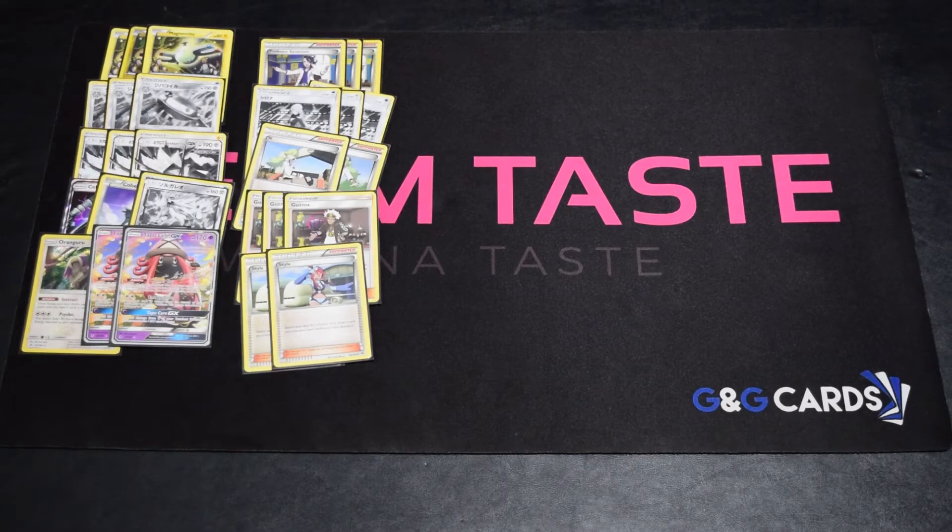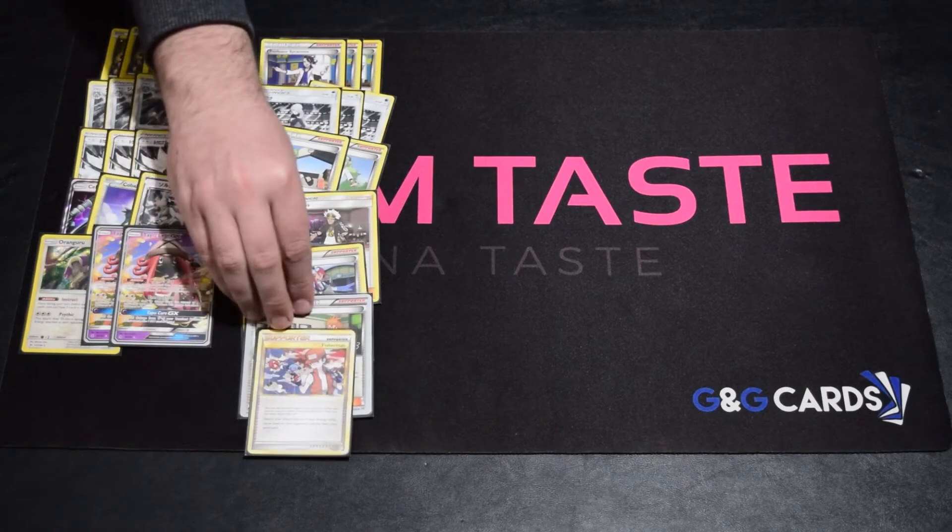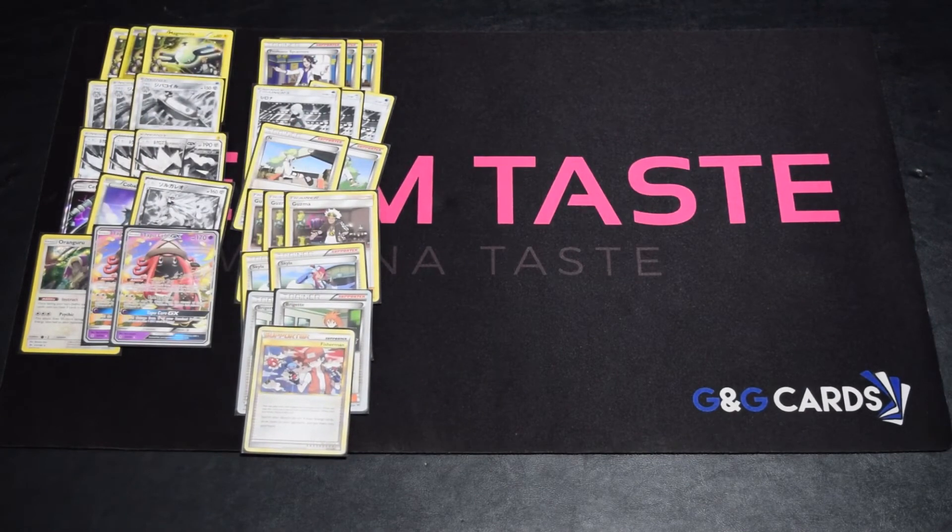We play a Professor's Letter so you can find two energies when you need them. We've got two Brigette, still standard. And one Fisherman — a lot of times late game you can play a Fisherman, but if you throw it away early it's really not the end of the game. It's just one of those things that's nice to hit every once in a while.